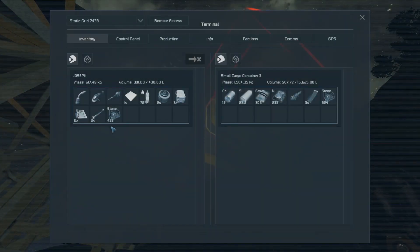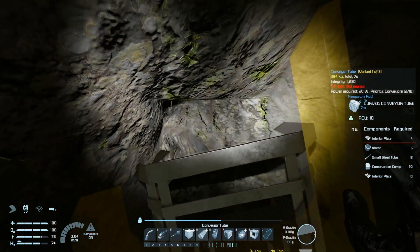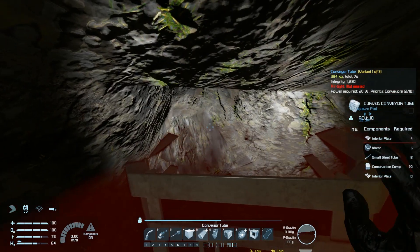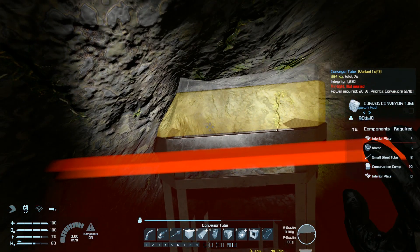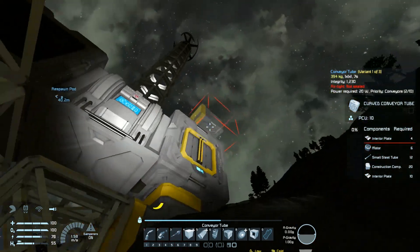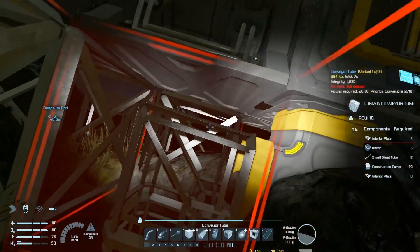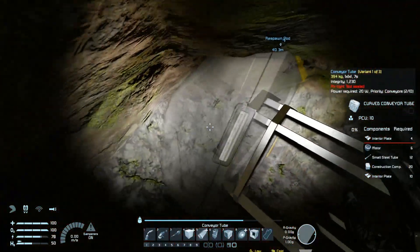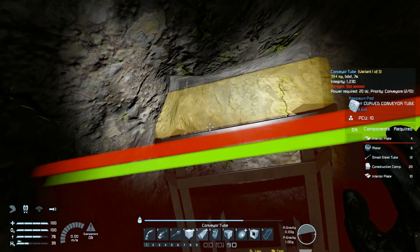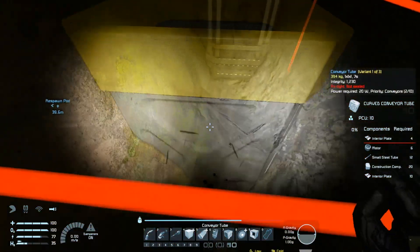Upside down and turning — hello. There we go, right there. I put it there too deep. I need interior plates — I thought I grabbed way more than I needed. Interior plates — I have to go upside down. It was there! Okay, which rotation is correct? That one — yes it was the correct one, awesome.